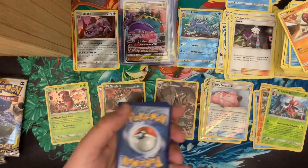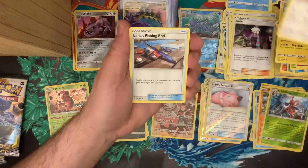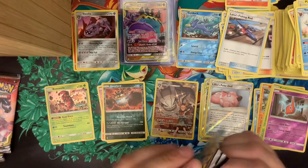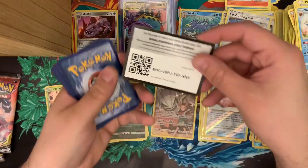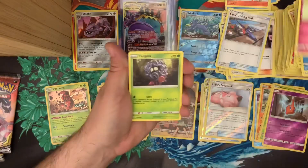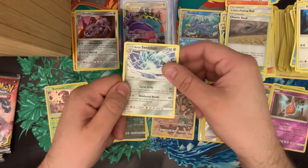Green card. Flabébé, Tangela, Duskull, Tympole, Piplup, another Lana's Fishing Rod, Chaotic Swell, Togedemaru, a reverse holo Rosa, and a regular rare Alolan Sandslash.